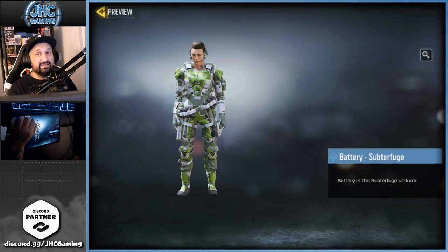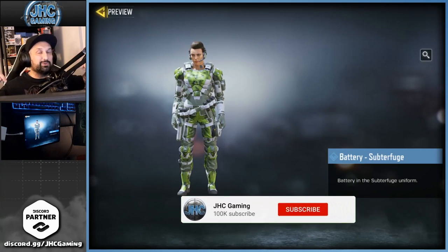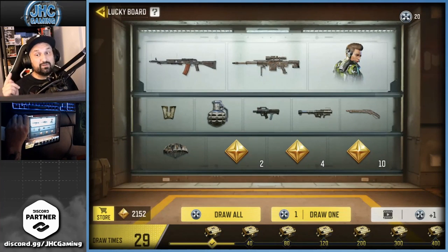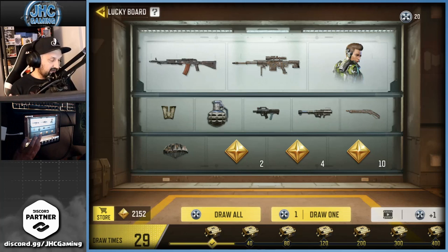Before we start, make sure you guys subscribe to the channel for daily CoD Mobile videos. We're getting 95k — smash it — and then five more for 100k. At the bottom of the Lucky Board, when you go all the way to 400 it resets, and I'm not sure if you get a gift. I'm gonna spin 20, it'll put me over 40, and we'll see.